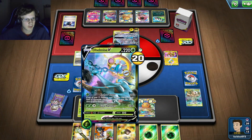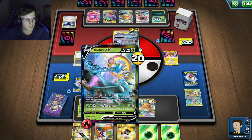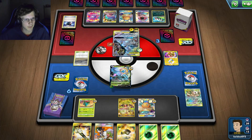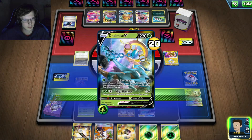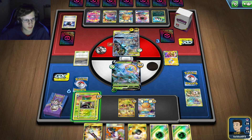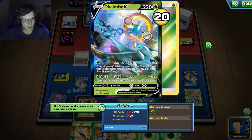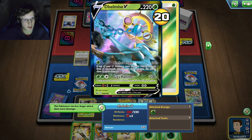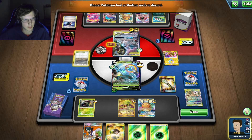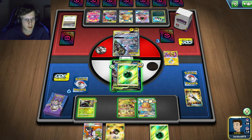This guy's got four retreat so I'll do this. I can Tapu right now but I won't be able to kill this guy in one hit, which is kind of sucky. Actually I could try to snipe his bench - that's what I could do.